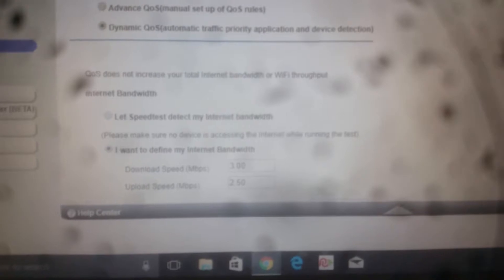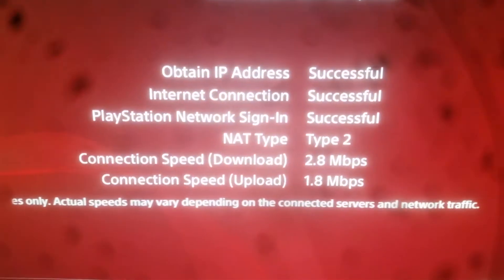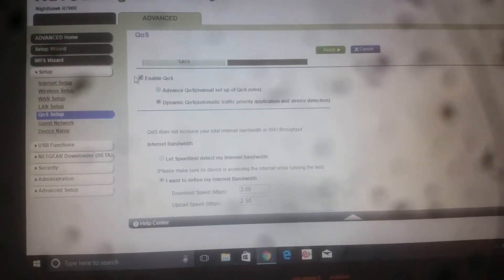With this router, I can set my download speeds to any number between my download and upload speed, and after confirming it, the connection test will show a speed that matches. Now I'm about to turn my QoS off, just by disabling it right here.